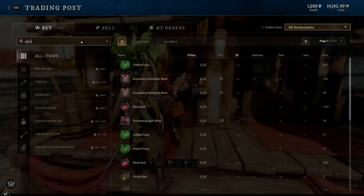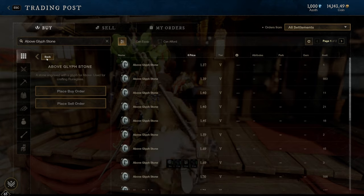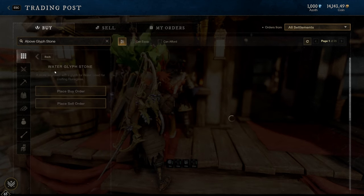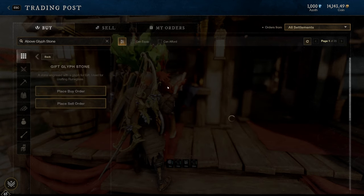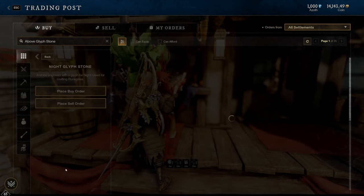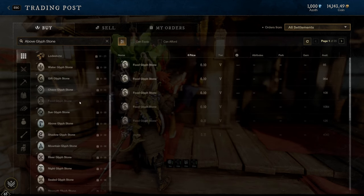Next let's talk about glyphs. Type in 'glyph' and you'll see them come up. Because there's only a handful of glyphs it doesn't take too long — just click through and see what each one is going for. On our server, Marama, water glyphs have been the highest cost. Water and river glyphs are typically going to be worth a lot of money. Water glyphs are pretty easy to farm. River glyphs are a little more of a pain. Night glyphs are worth more but are the biggest pain to farm since you can only get them at the scorpion cave where scorpion sting drops.